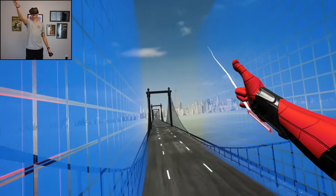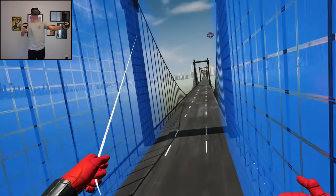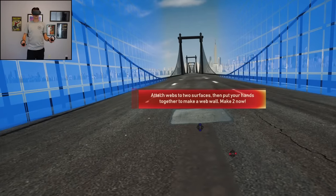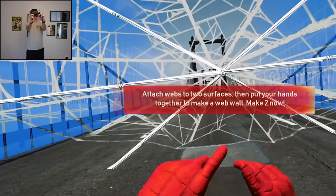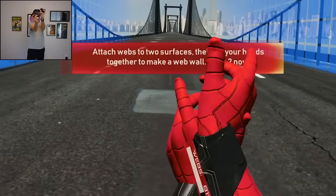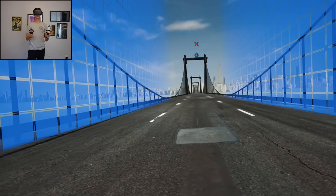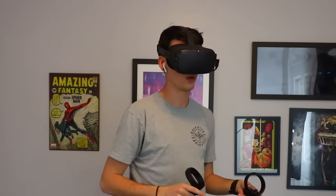And now we can swing! We're swinging! I want a full Spider-Man game. I know this is like a free demo, but I want a full one. Attach webs to two surfaces — you can make a web wall, like that. I did it. Imagine moving your hands this fast in real life. Destroy the green targets — easy, so easy. Tutorial completed! I'm glad I know how to do the reloading of the webs because I would not have remembered that.